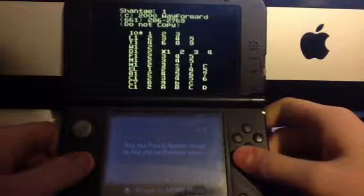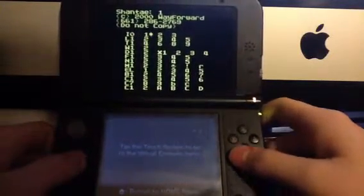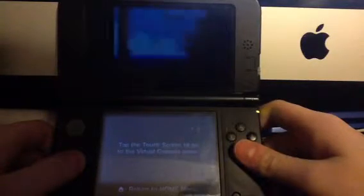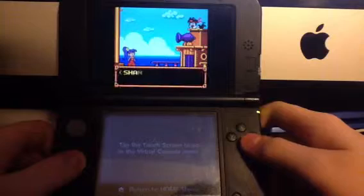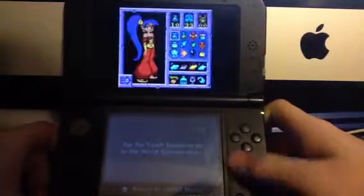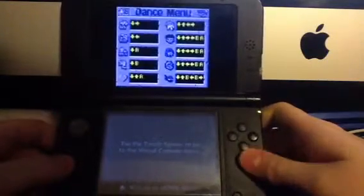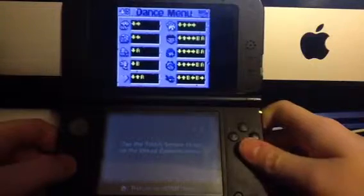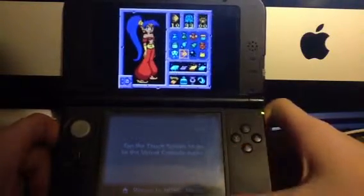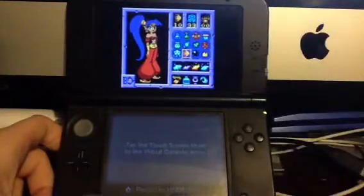I'll tell you what some of these levels are. This is the first intro sequence, this is the second screen, this is the burning town I think — actually no, this is the boss. Press start and you'll notice you have all the items and all the transformations, including the tinker bat, which you normally cannot obtain.